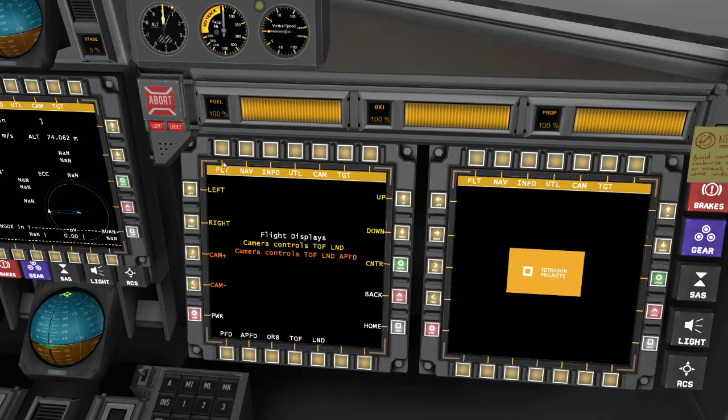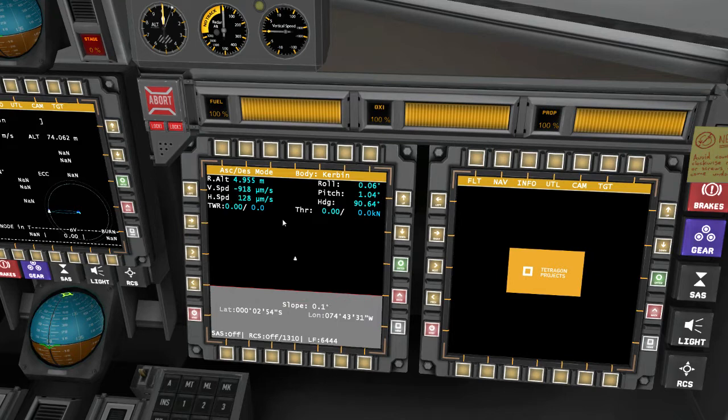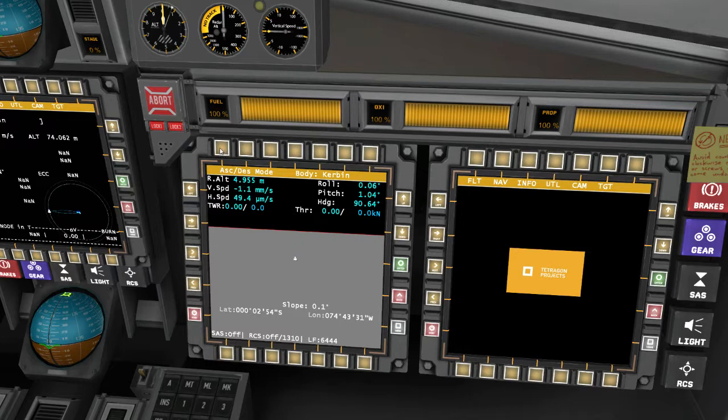What is that? These are MFDs — you got a whole bunch of different ones. Oh my god. HSI, that must not be done yet. Nav, GPS... I think this works with one of the NavSat mods or something.